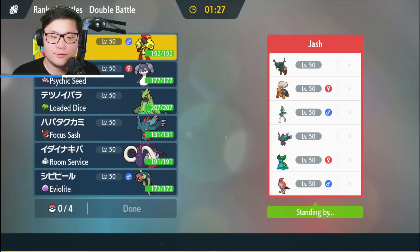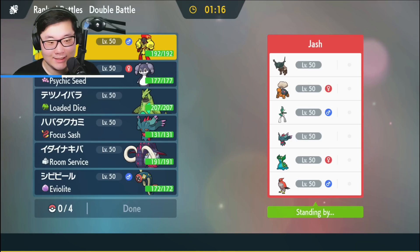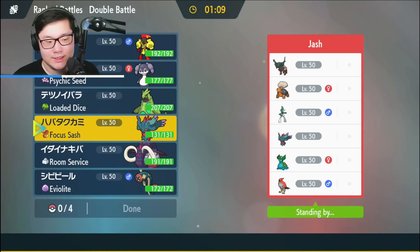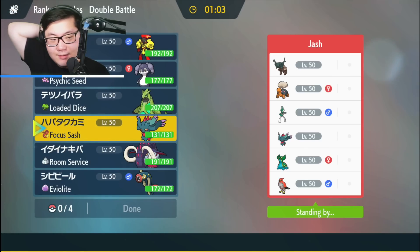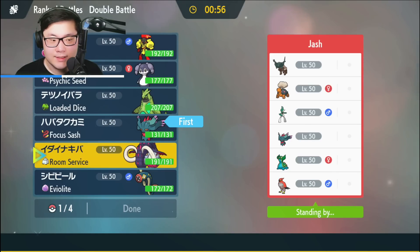The opponent has Ting-Lu, Torcal, Gallade, Flutter Mane, Gastrodon, and Talonflame — definitely some unique picks. There's a Talonflame which makes this a little weird, and there's Gallade which is actually kind of threatening to my team. I think my combo is probably going to be Flutter Mane for sure.